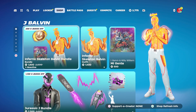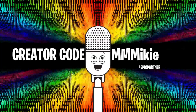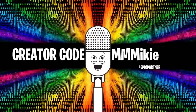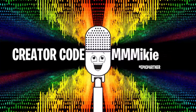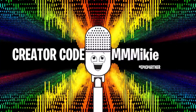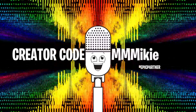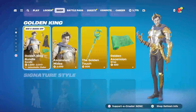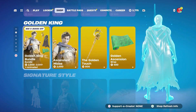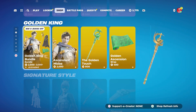You can get any and all of these items using code Mikey — M-I-K-I-E — in the item shop, and some of the proceeds will go to help support this show. For my item of the day, I'm going with the Golden King Bundle, Ascendant Midas. I just love the Midas character in Fortnite, so we gotta give it up for him. That's your item of the day today.